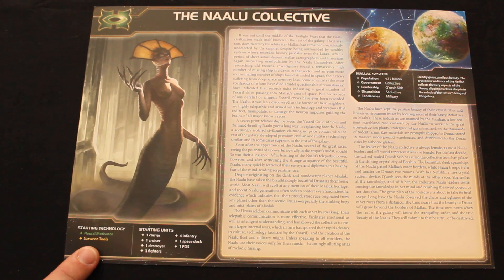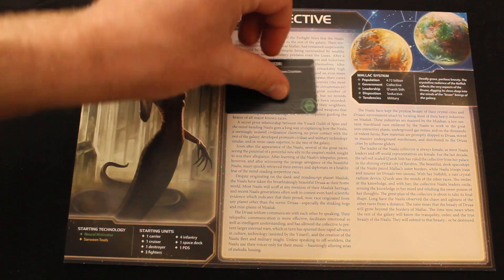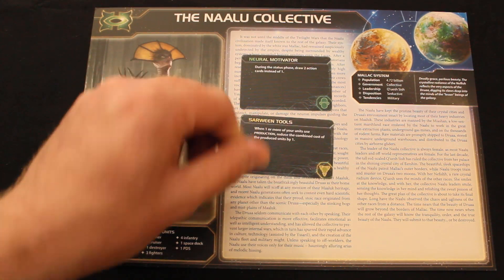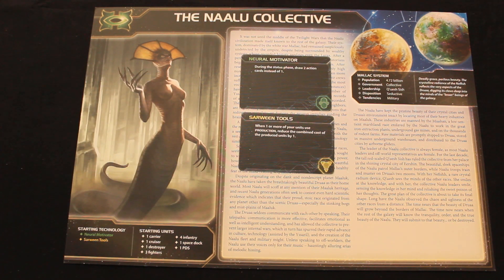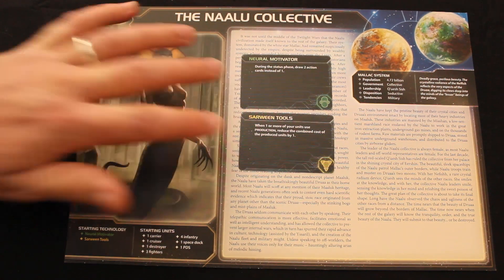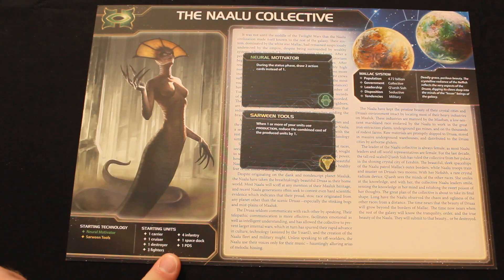Let's see what you start with. Your starting technologies are Neural Motivator, one of the green techs, and Sarween Tools, one of the yellow techs. In my opinion, these are two of the best early technologies in the game. Neural Motivator reads: during the status phase, draw two action cards instead of one — more action cards is always good. Sarween Tools reduces the combined cost of produced units by one whenever you build, which is really really good.